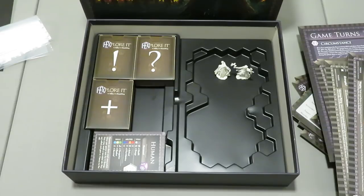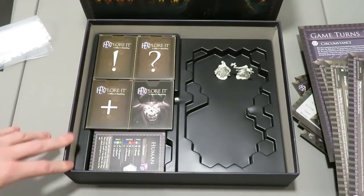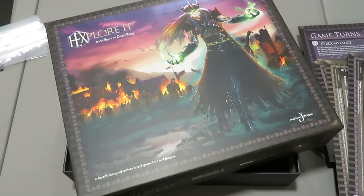Really cool — cannot wait to get this one to the table. I'll be learning this one off camera and then we're going to be jumping into this one for sure in the future. That pretty much wraps it up — that is the unboxing of Hexplorik, the Valley of the Dead King. Looks awesome, well done guys. Let me know in the comments below if you want to see a playthrough, give me a like and thumbs up, and I will see you in the next episode of Rolling Solo. Thanks again, and keep on rolling solo.